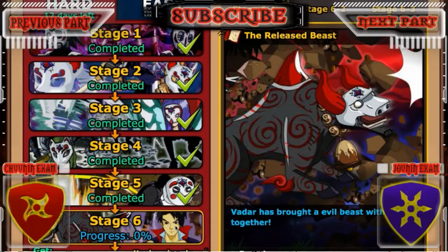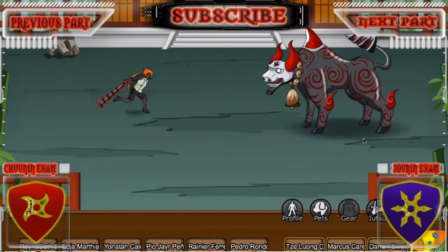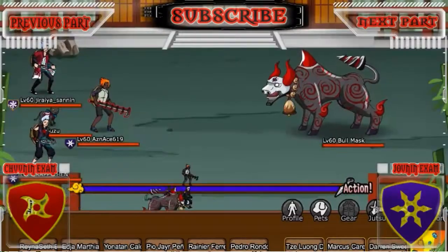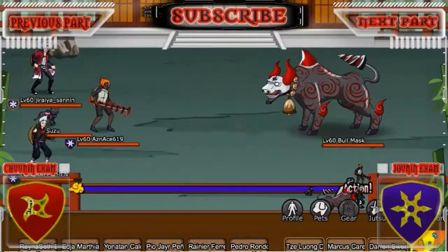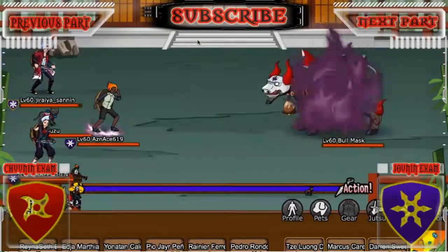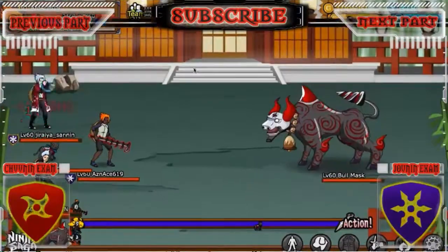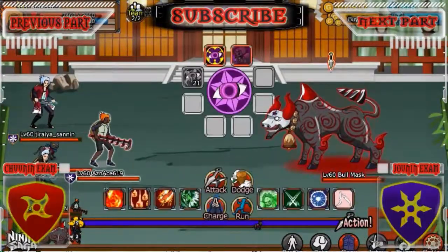Stage 6, you're going to be facing this bull, also known as the Released Beast. It's just a simple bull — he has small attacks, but he has a drill attack that gives a whole lot of different debuffs onto your team. And as you see, I'm not using NPCs on this thing because I'll show you how easy it is to beat this guy with some aided assistance.